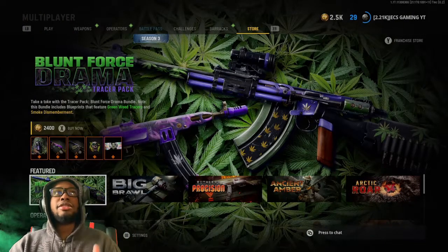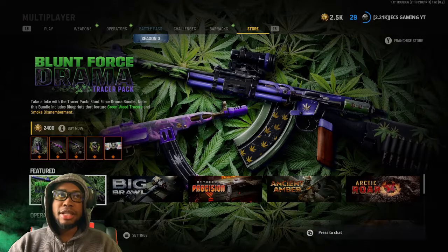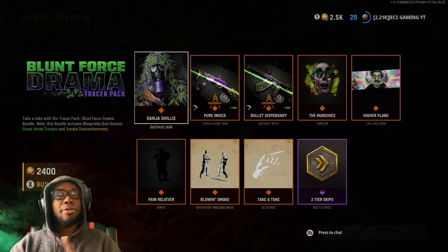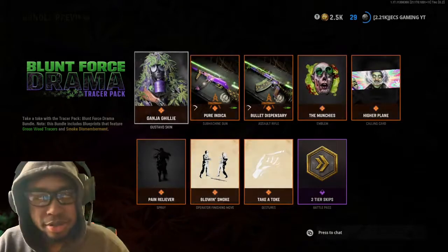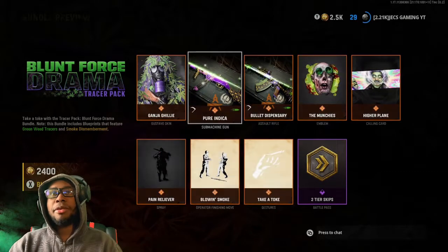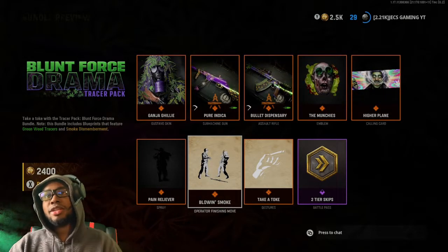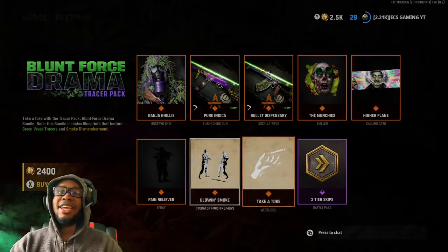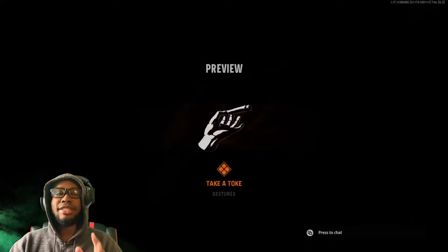Today we're going over the Blunt Force Drama Tracer Pack. It features green weed tracers and smoke dismemberment — really dope. I never really buy these type of bundles, but the only reason I had to get this one is because the PPSH is one of my favorite guns in this game and it has tracers. Also these two things — the gesture and the finishing move — which I'm really excited to see.